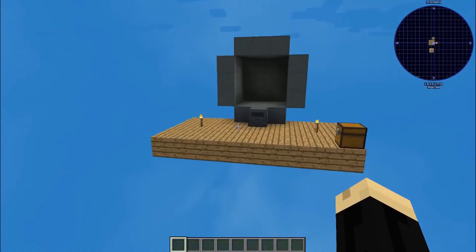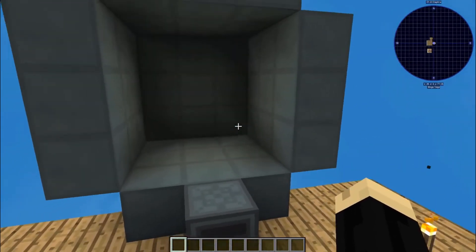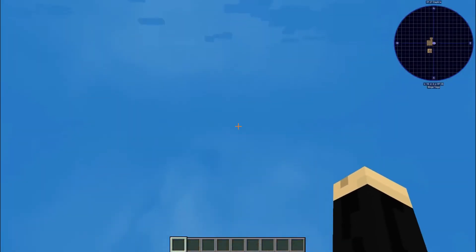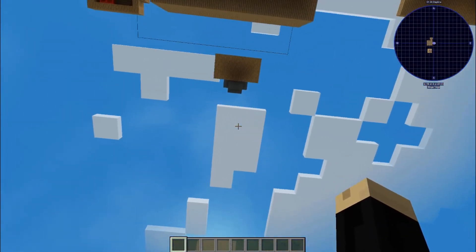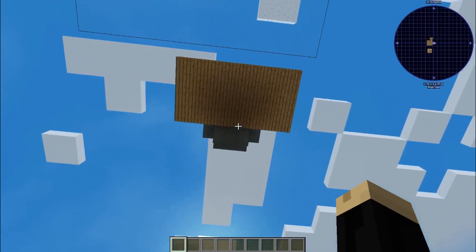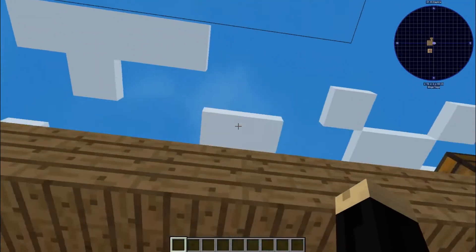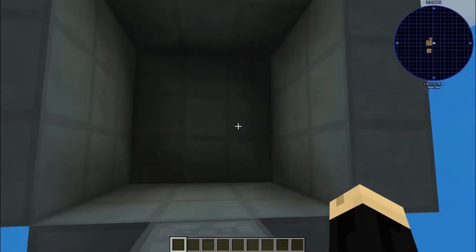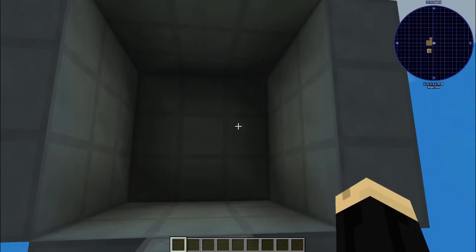I've got the basic shape already built. You can build these in a lot of different sizes — three by three, five by five, seven by seven, all the way up to 24 by 24, pretty much as big as you want. The space inside of the reactor is going to kind of dictate how much power it's going to produce.